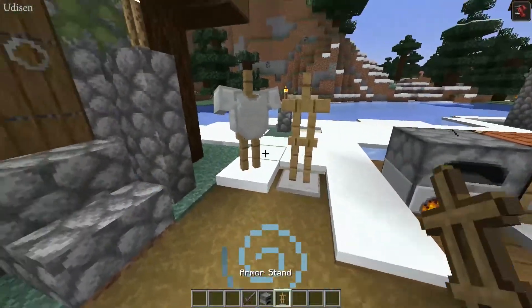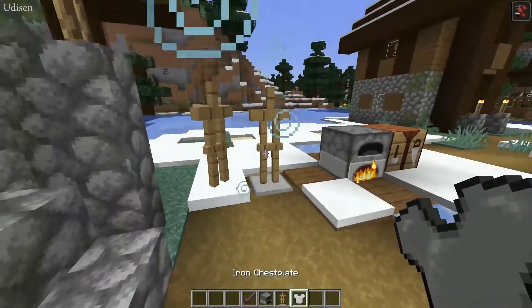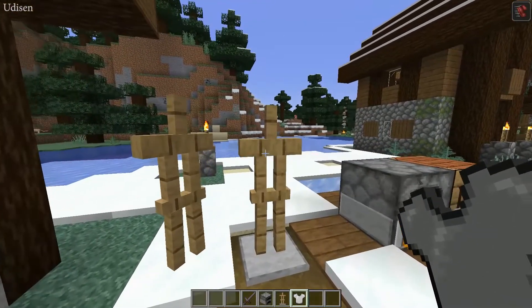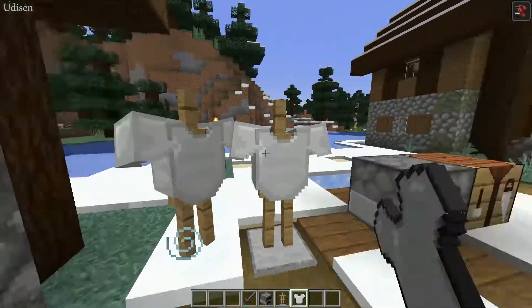After that, press right mouse button on the armor stand to interact with it. It's easy — place your armor in your hand, press right mouse button on the armor stand, and boom, it's equipped. Easy!